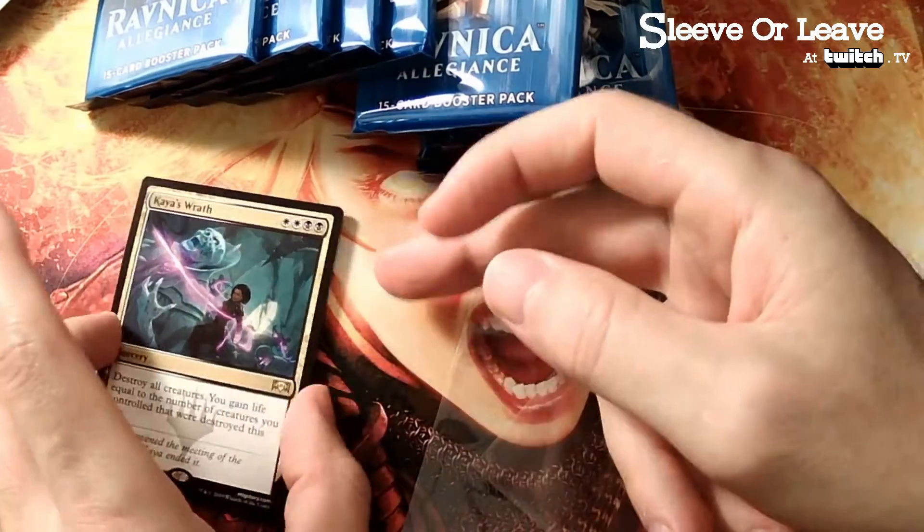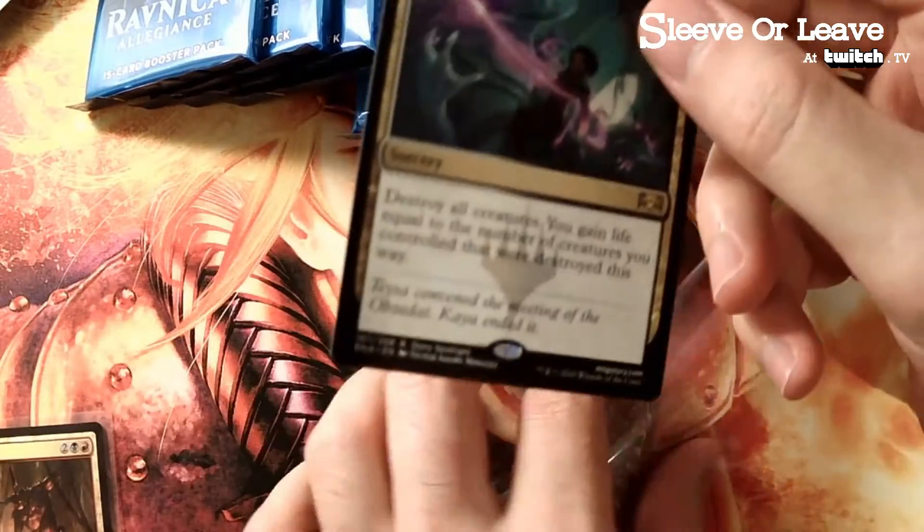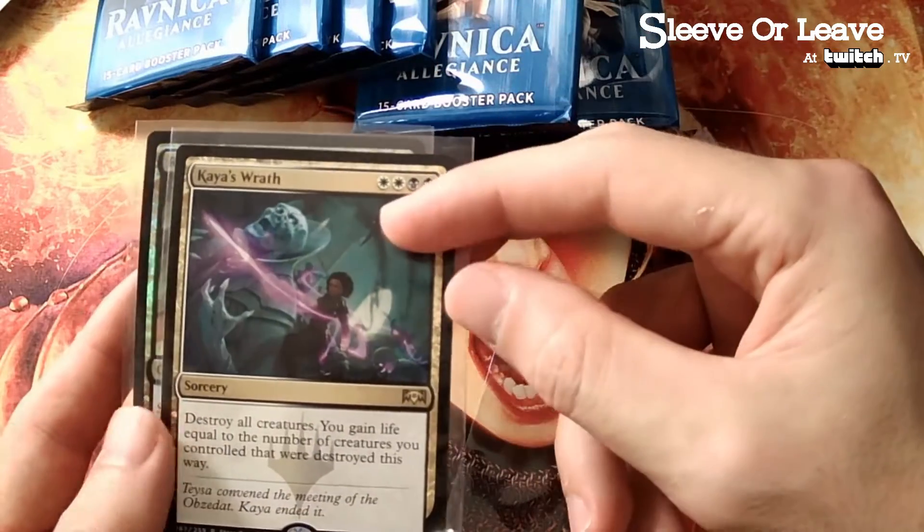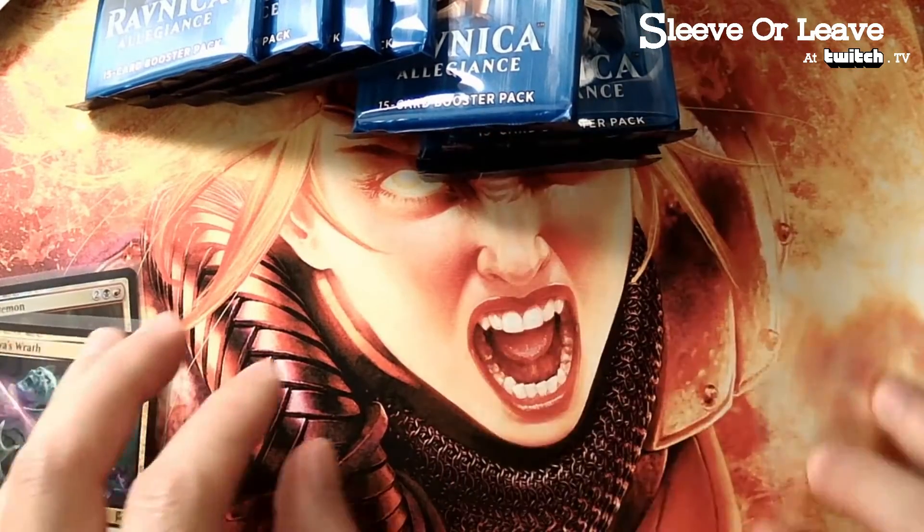I've been playing in Historic a lot, the Orzhov deck. I like Kaya's Wrath as removal. Settle the Wreckage is a little easier to cast, but this was the original. Still a fan.